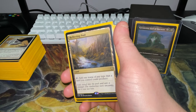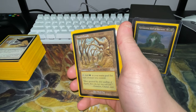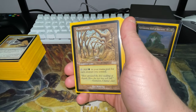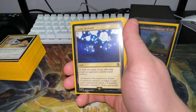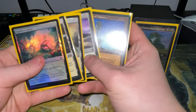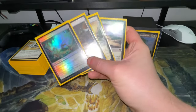Reflecting Pool lets you add one mana of any type that another land you control can produce. Gaea's Cradle is in here as a proxy — if you check the Moxfield list, it's in the considering pile because I just don't want to buy one. Cutting it drops the deck from about $1,300 to $500. We also have Exotic Orchard, Radiant Grove, Temple Garden, Canopy Vista, Scattered Groves, and Spire of Industry — all of which can be fetched with Karametra since they're considered Forest or Plains.